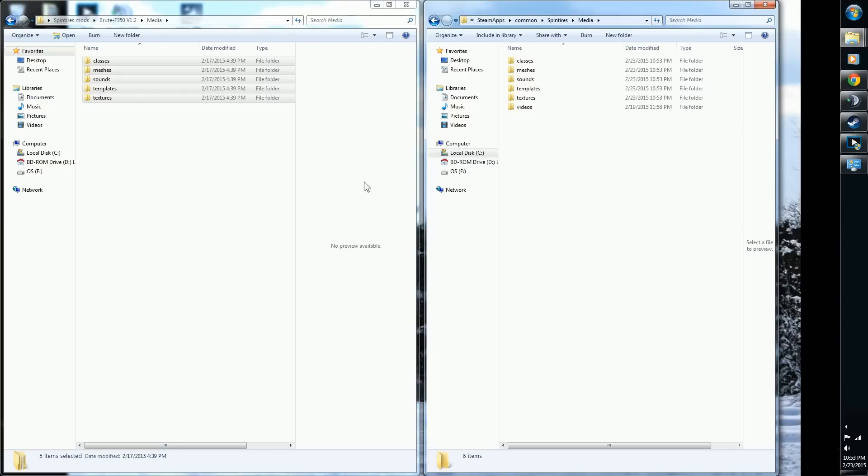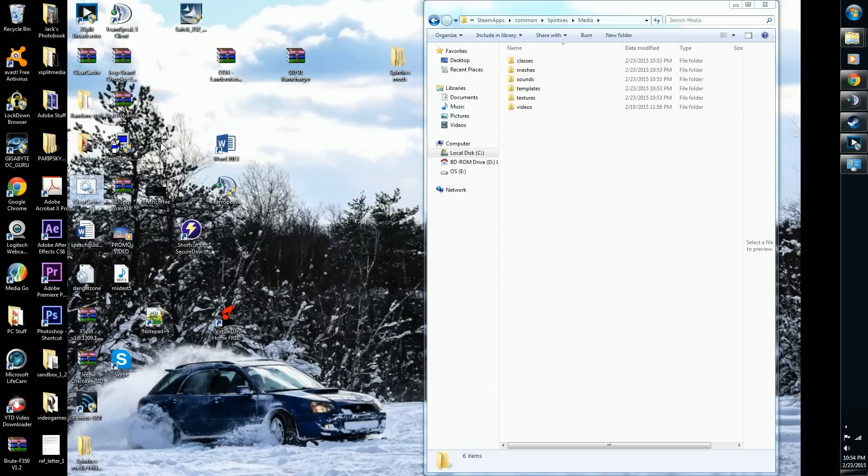However, if you've already started up any of the maps inside Spintires, you need to clear your cache. The cache is also where your save data is for your progress. If you've started a map, the game already loaded the stock trucks, and trying to load in another vehicle causes black screens and crashes. You have to clear out the cache.